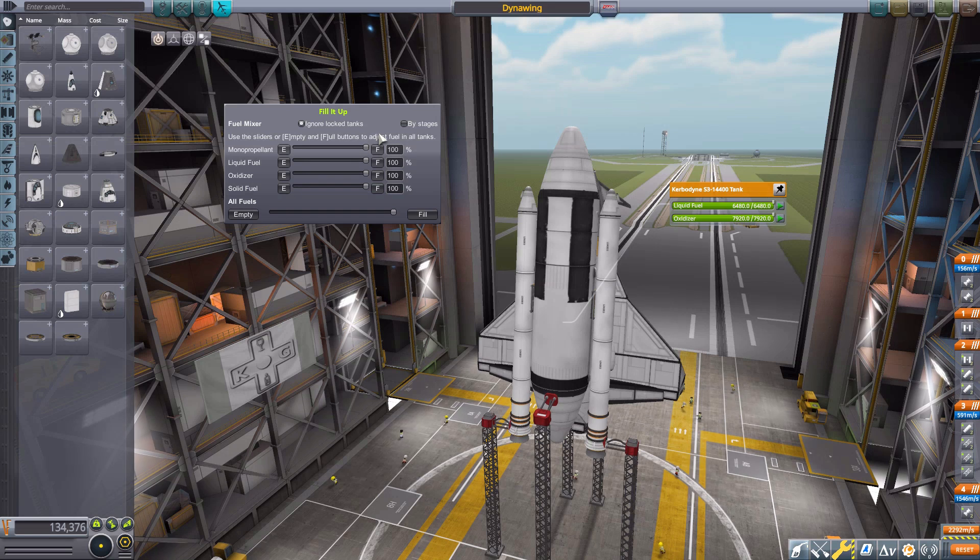What if you want to adjust all of the fuels at once? We do have that option at the bottom, where we can drain the entire ship of everything. We have the empty and fill buttons for all, though no text box to type in — but we do at least have the slider. Now, this is for the entire ship, so what if you just want to edit a specific stage?